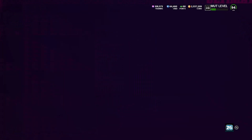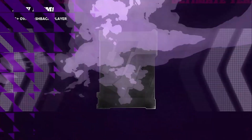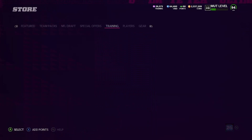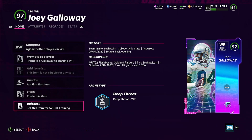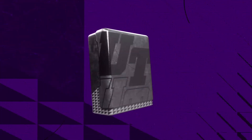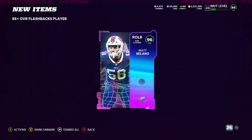Next pack: 96 Sean Robertson — that's our first L of the day. We don't want the 96s, we want 97s and 98s. But it balances back out — we get a 97 David Bakhtiari, nice. Last pack: 97 Joey Galloway again. Joey Galloway sells for 52,000 training so we'll quick-sell him and reroll. We reroll and get 96 Matt Balana — should have just kept Joey Galloway.